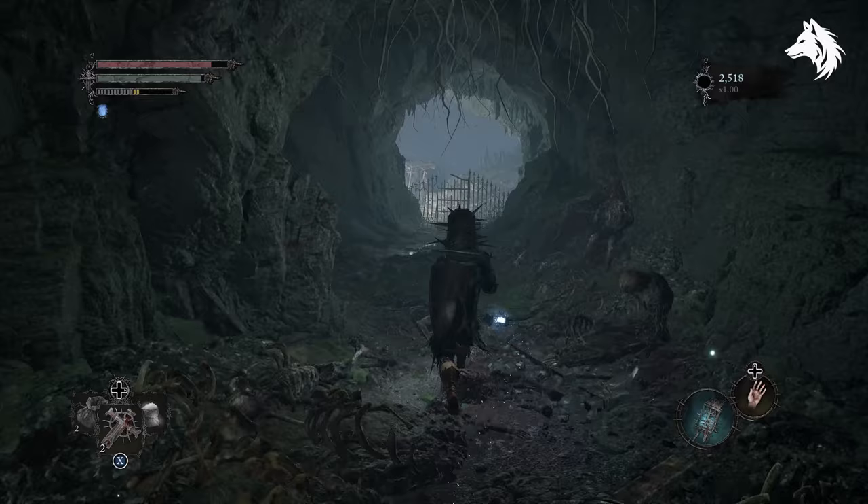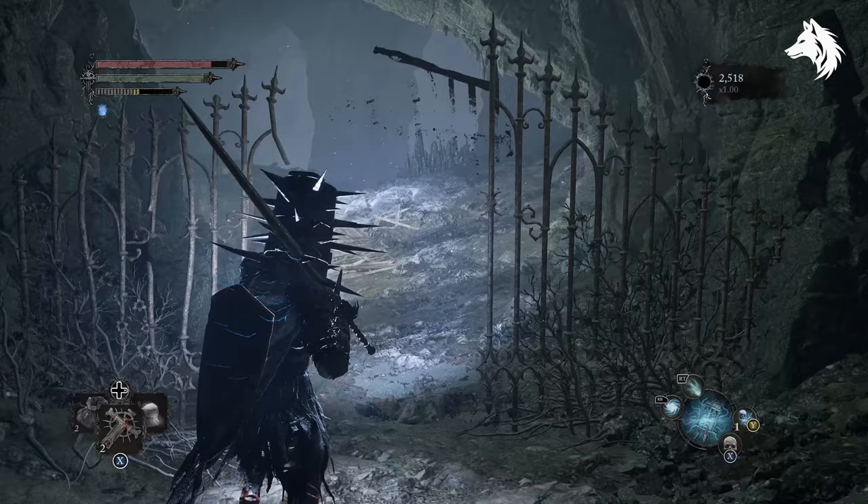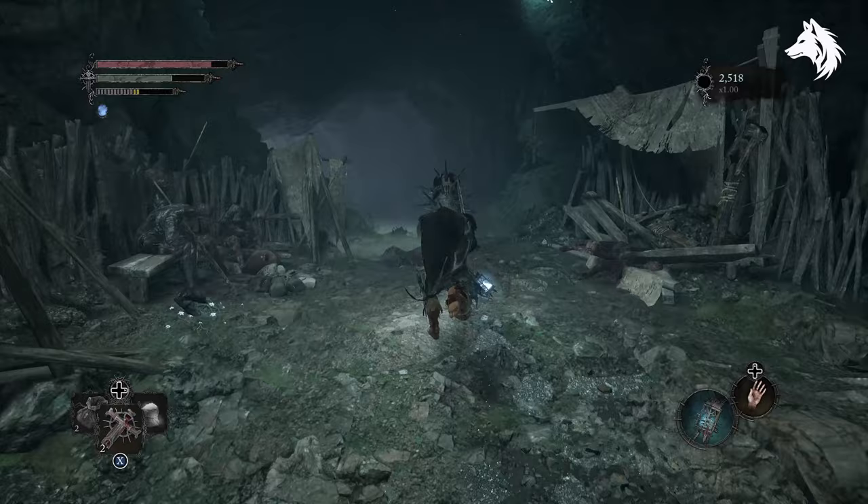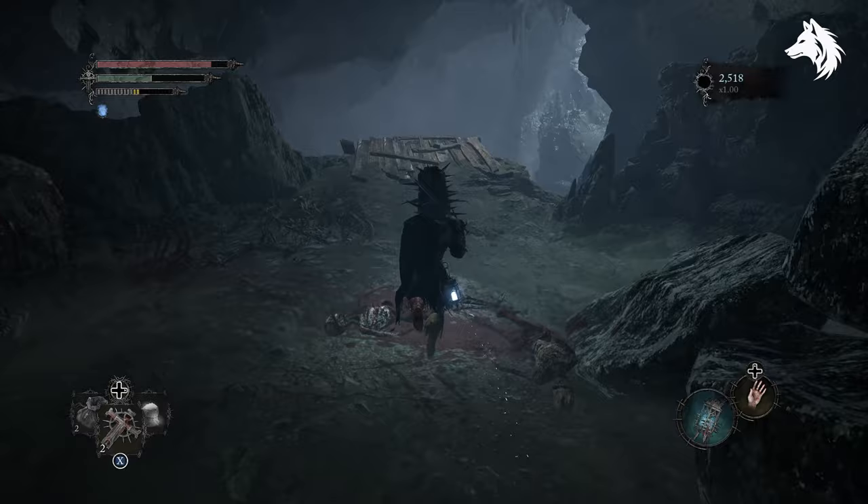After exhausting her dialogue and seeing what she has for sale, you are tasked with finding three runes. The first rune is the Cracked Rune Tablet found within Fitzroy's Gorge — this will unlock the ability to add runes to your weapons. In Fitzroy's Gorge you enter into these caves and the Cracked Rune Tablet is found next to an NPC called Drustin.